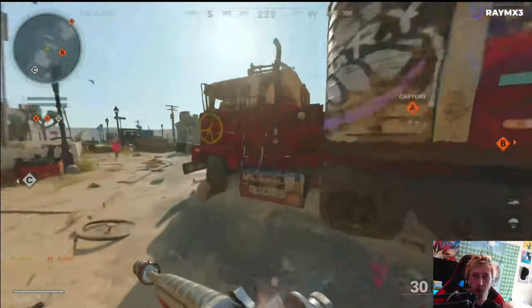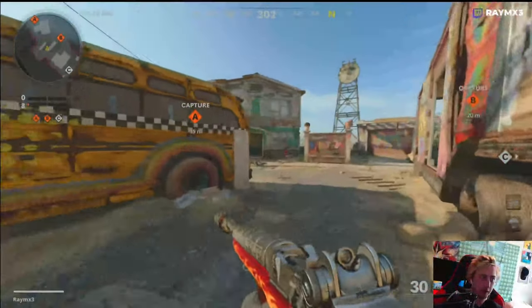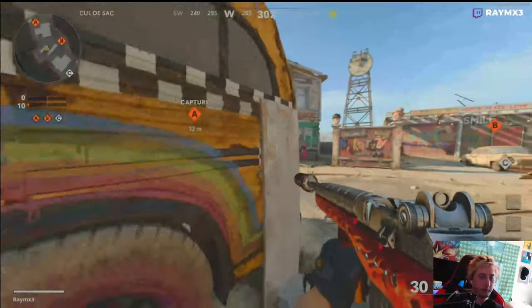Crouch — boom, easy money. And then the other one would be right there.